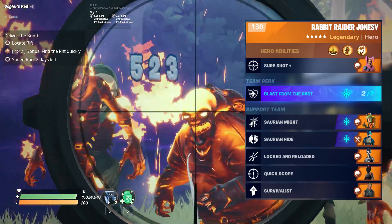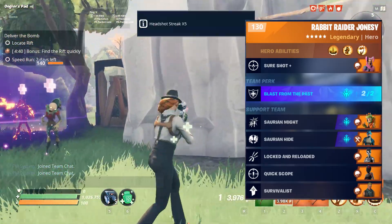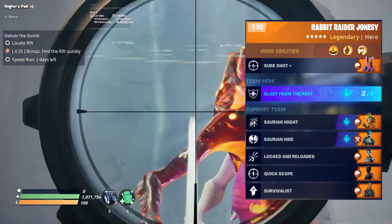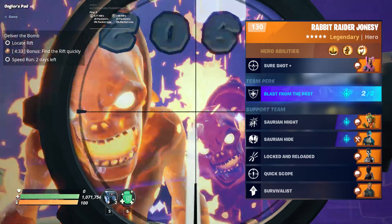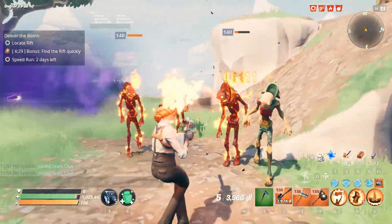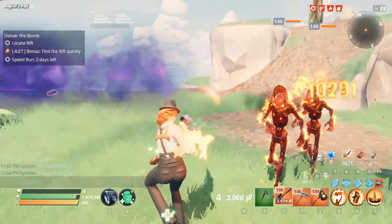This is the loadout I'm using in the video. As you can see I have Rabbit Raider Jonesy along with Blast from the Past, and everything else is to simply try to give the rifle more damage. I also like a bit of healing, so I use Survivalist.